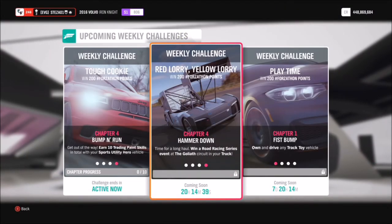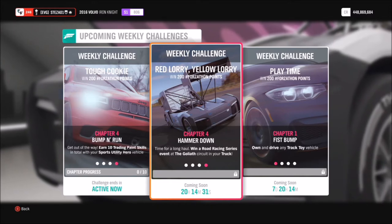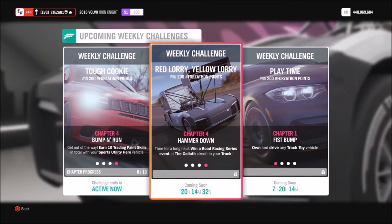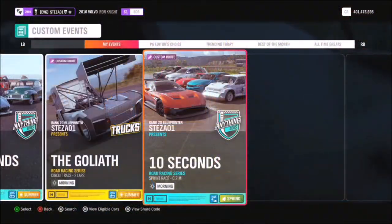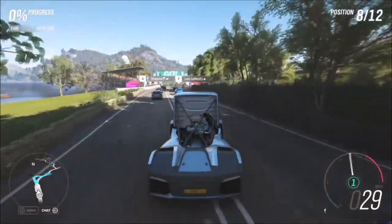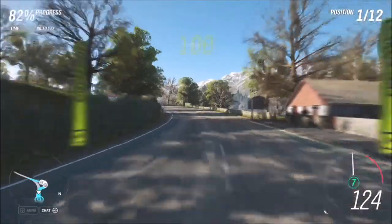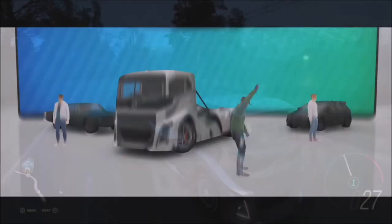The final challenge wants you to win a road racing series event at the Goliath circuit in your truck. You need to be level 20 of the road racing series to unlock the Goliath race, but if you use my share code you can use it for this one-time event. The Goliath race is located at the bottom left of the map. I've created a blueprint race called '10 Seconds' — the share code is 148035226. It's a simple race where the AI go off the road and you finish in literally about 10 seconds. The challenge didn't stipulate a circuit or sprint race, so this is much quicker and easier than doing a full Goliath lap in a truck.